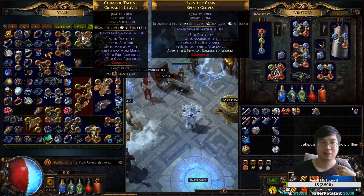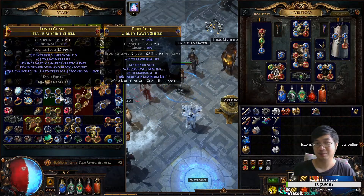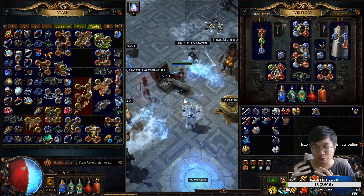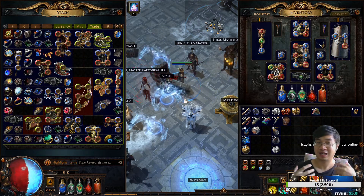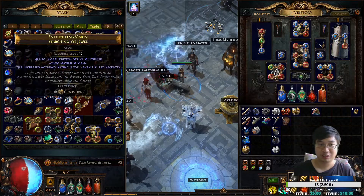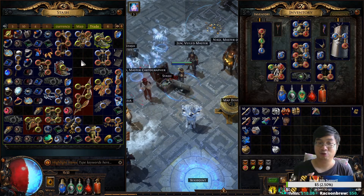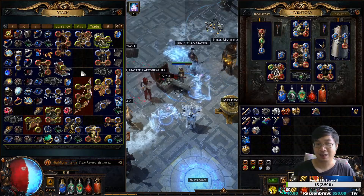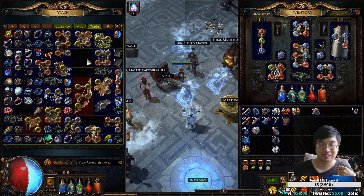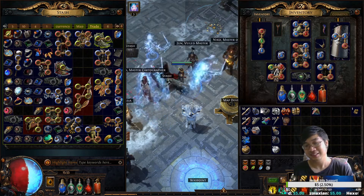A small trick: if no one buys my items, I lower the price slightly and try again — and if still no one buys, I lower it a bit further. Keep in mind people can only see your listed items if your character is online, because only online characters can trade. If you're offline, your listings aren't visible. So there's no need to lower your price if you're offline — only lower it when you've been online for a few hours with no buyers.